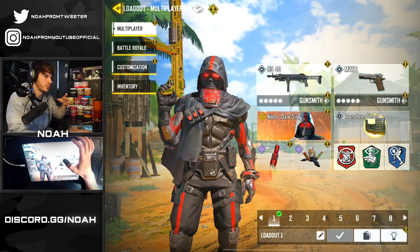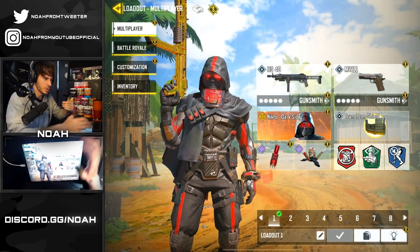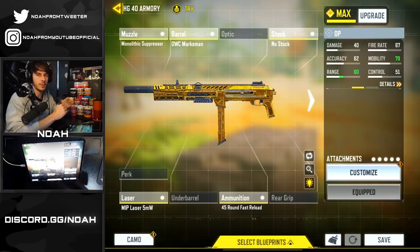I'd seen your comments in the last video — you guys all wanted to see my gunsmith build that I was using in the gameplay. So we'll go ahead and show it off to all of you in case you want to use it after watching our performance. What we have is the HG40 with the Monolithic Suppressor, OWC Marksman Barrel, No Stock, MIP Laser 5MW, and the 45 Round Bass Reload.